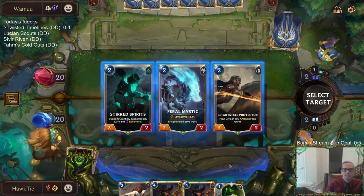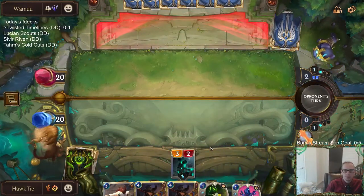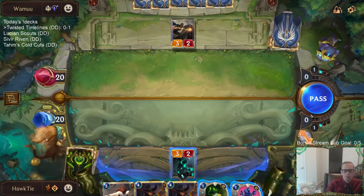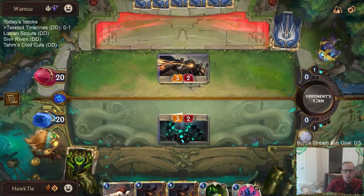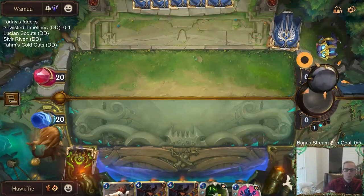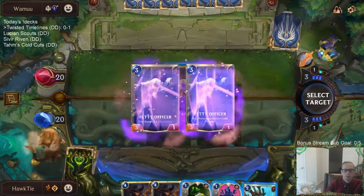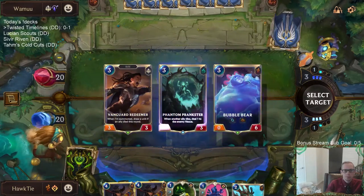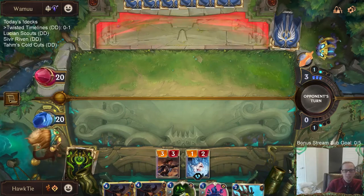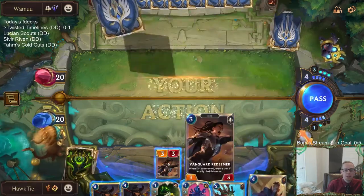I don't know if they're going to trade. There's another one! I'll just take the generic 3/3 over the 0/3 or 0/6. This wouldn't work anyway — remember, you don't summon the card you transform them into, so summon effects wouldn't trigger.